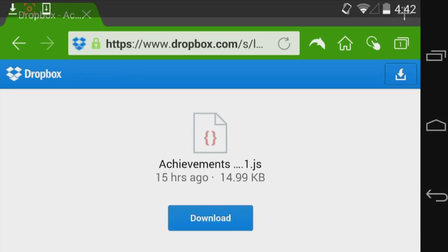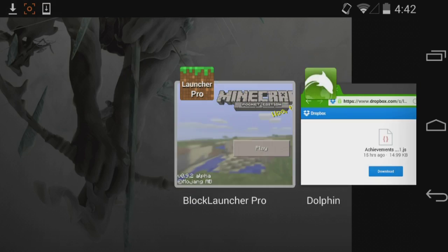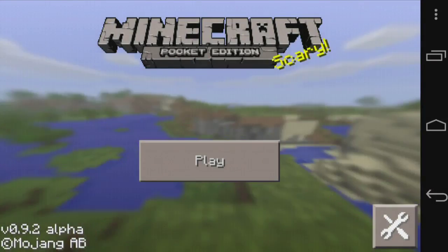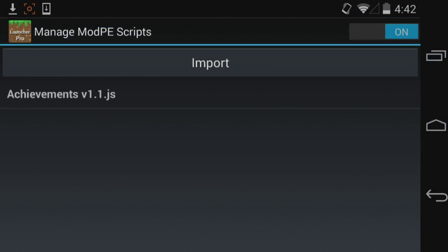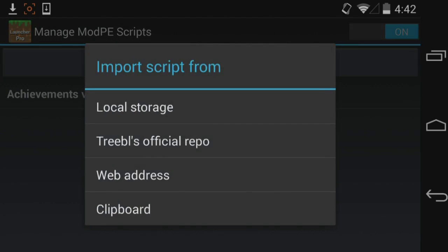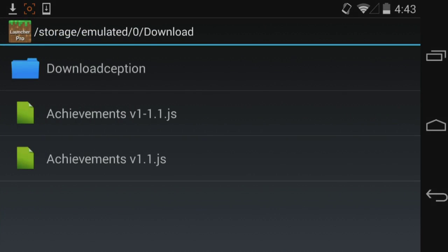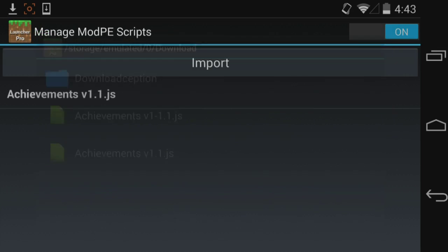It will show that it's downloaded. I'm going to go back to my Minecraft Pocket Edition and then go to Manage Mod PE scripts. As you can see I already have the achievements mod there. What you're going to do — in case you don't have it — is go to Import, then Local Storage, and go to your downloads and you will have it. It's an achievements.js JavaScript file, and you just tap on it and it will install.